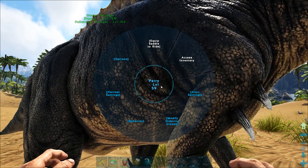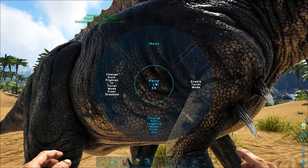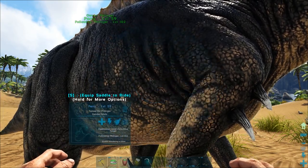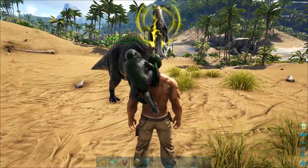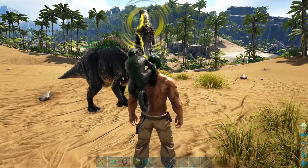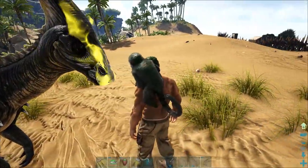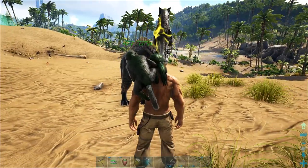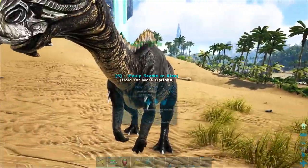Now what these Parasaurs do — they actually have a thing called alert settings. If you change what he calls out... put it on turret mode. Now he's going to have this little yellow aura on his face and he's going to send out this pulse. What this does is he's going to shout and holler and — let's turn him off of follow — he's going to notify us if there's any bad things in the area.